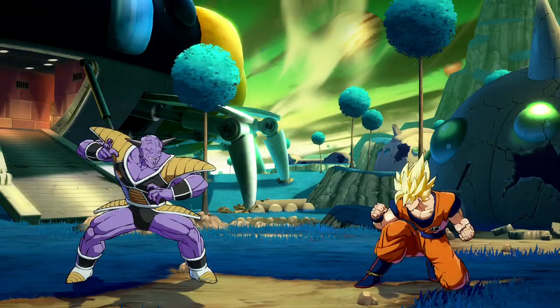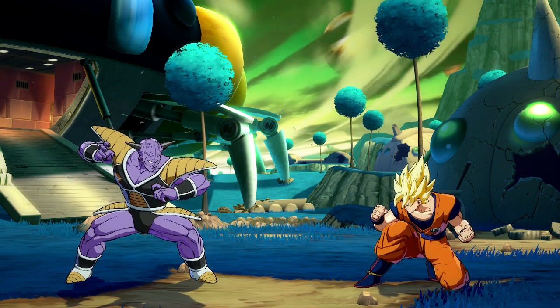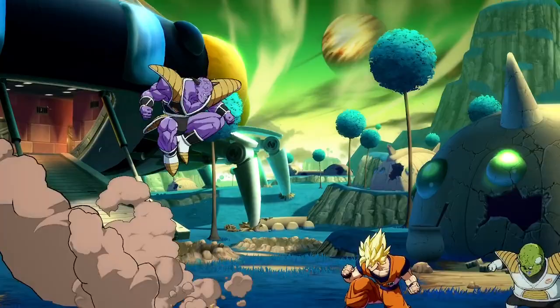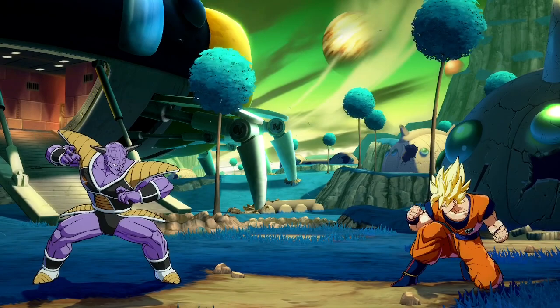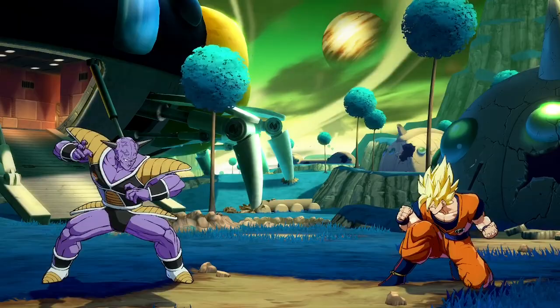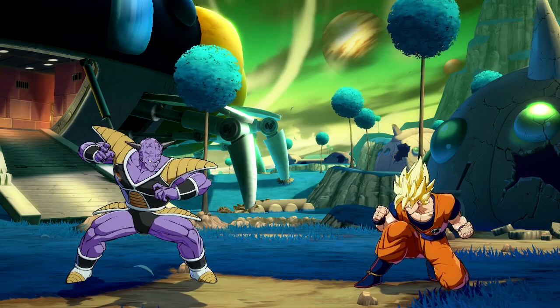That covers all of Ginyu's grounded summons and concludes his entire summon rotation when called from the ground. Ginyu can call all of his summons in the air as well. With Burter, however, he will always summon based on Ginyu's current height. The same rule applies to Jeice's Purple Comet, so be sure to keep that in mind when summoning either Burter or Jeice.